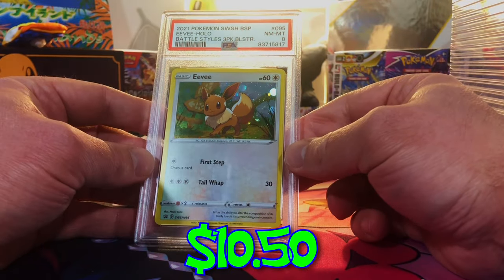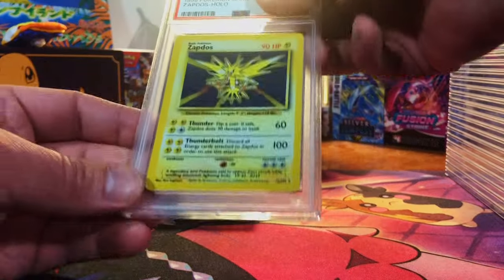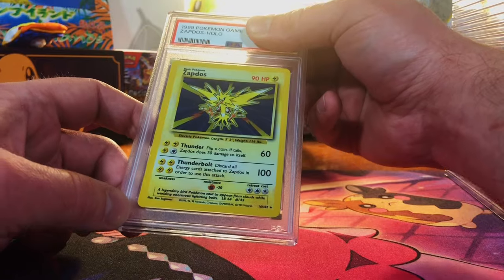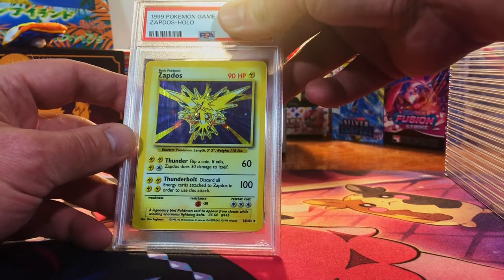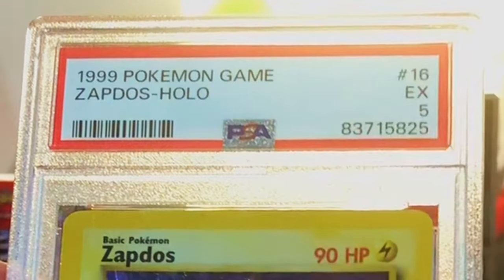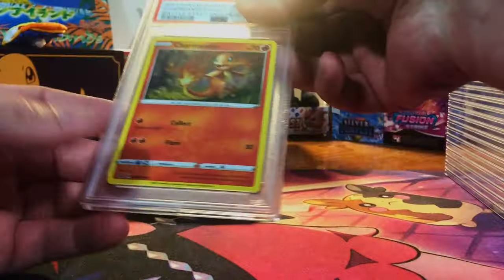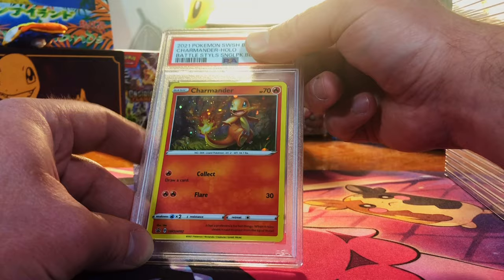This is all messed up — maybe one of those old vintage. Okay. The holo Zapdos base set unlimited — honestly it was one of the best-looking ones we pulled, so I think this should at least be a seven. Oh well. Okay — doesn't look too bad on the back. I thought we already did four, we must have only done three of these, so here's our fourth one — probably more like a nine.